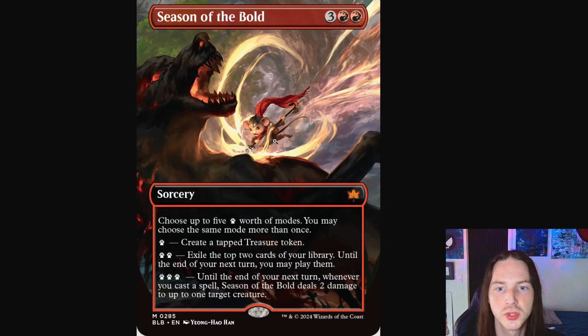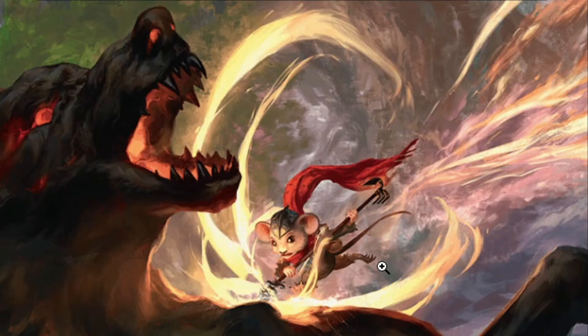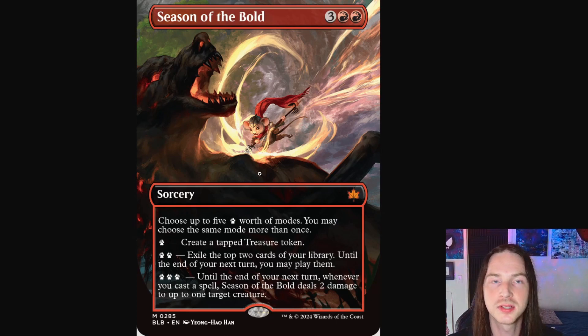Next up we have Season of the Bold — a beautiful little hit here from a mouse striking this wolf right in the side. It's really quite difficult usually to depict movement and fierce movements in art, and here you can see it all — the strike, the weight behind the weapon. Beautiful little image all around. I just love all these Season cards; the artworks are just so stunning.